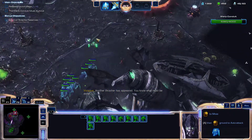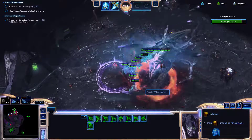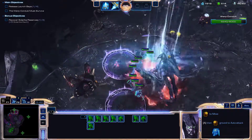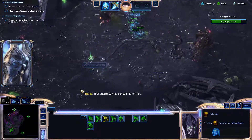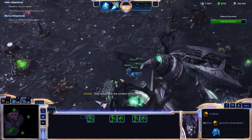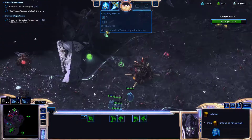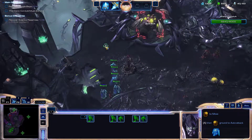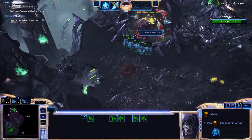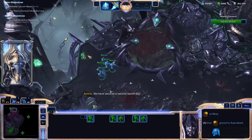We're going to make our way up over here, sneaking past this base. I think we're good — good enough. Let's get out of here. Run away! No, run away guys. Just stay put. Actually, on second thought, let's sneak them right on up here, kill this guy, and go ahead and free this since we're right here. Sneak away a bit — we have secured a second launch bay.